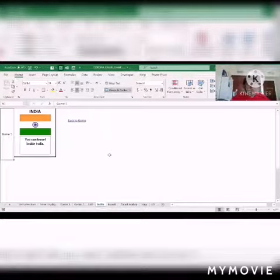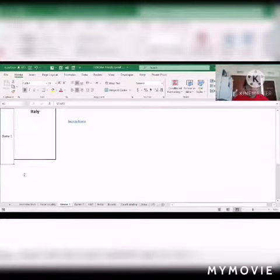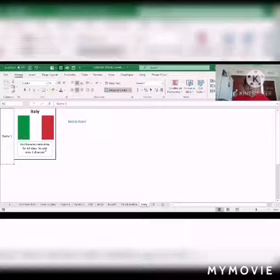India — you can travel inside India. Italy — you have to quarantine for 14 days, so you miss 2 chances.